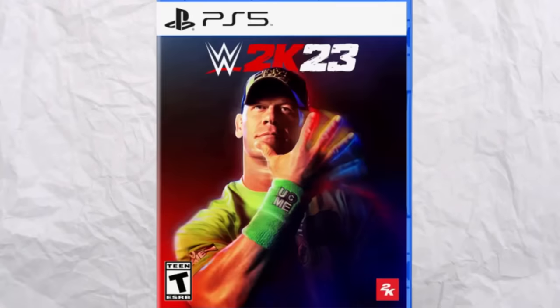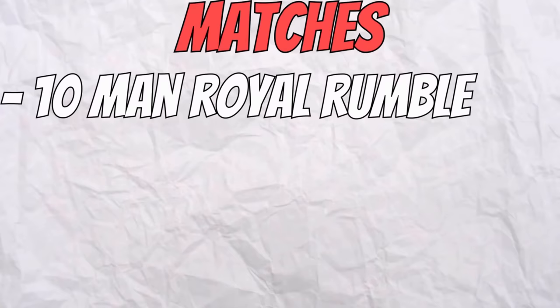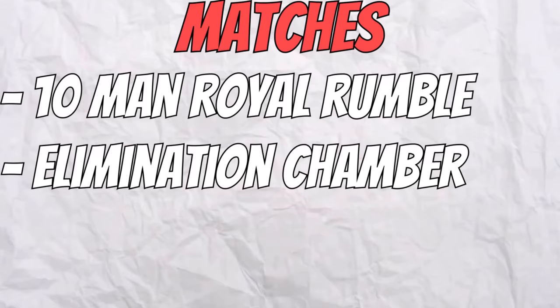Today in WWE 2K23, I have made The Undertaker a 0 overall. I will have 3 matches to upgrade The Undertaker from a 0 overall all the way up to a max 100 overall. Match number 1 will be a 10-man Royal Rumble. Match number 2 will be an Elimination Chamber. And match number 3 will be a 1-on-3 Elimination Handicap match against the Bloodline. For every elimination that The Undertaker gets, we'll earn him 100 upgrade points.